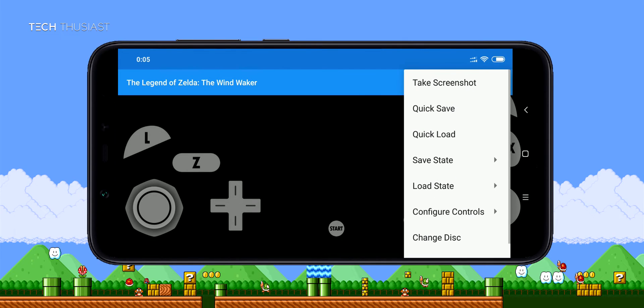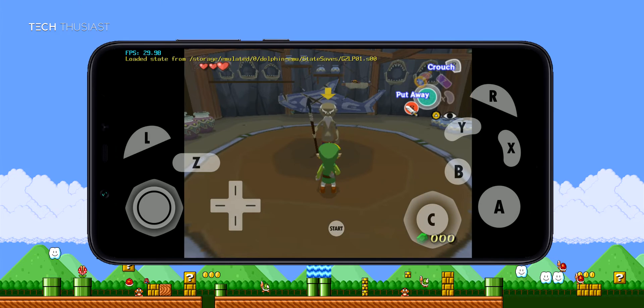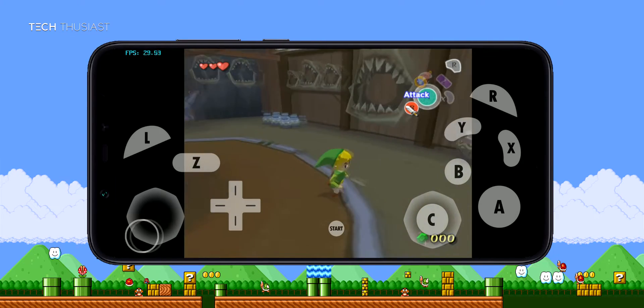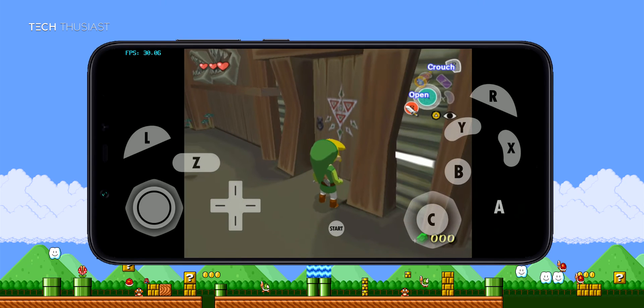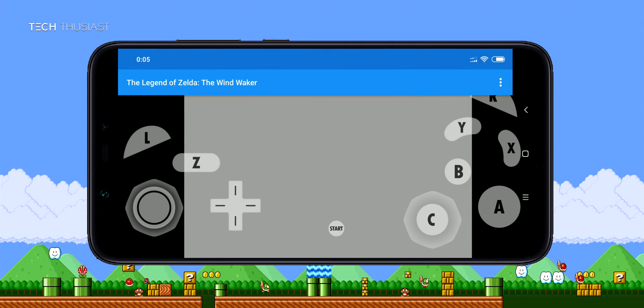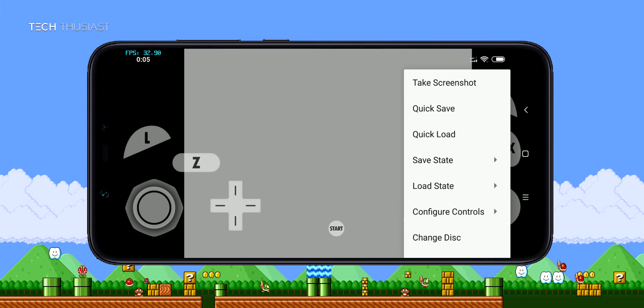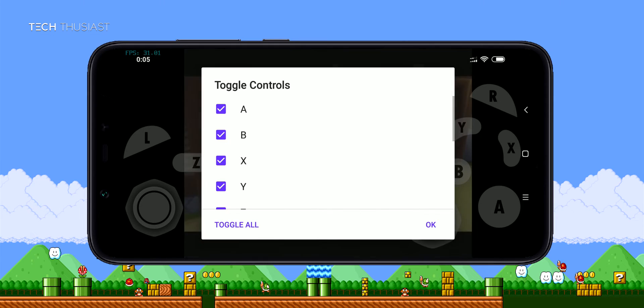Hey, what is going on guys, Techthusiast here. In this video we're going to have a look at the newest version of Dolphin emulator which has Vulkan API support, and this is supposed to be better than OpenGL API. I'm going to toggle off the screen controls as I will be using a Bluetooth control pad so we have a better view of the screen.